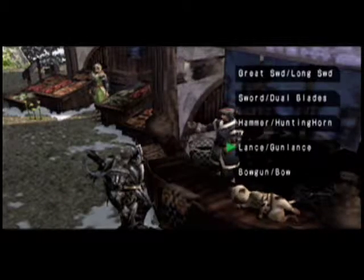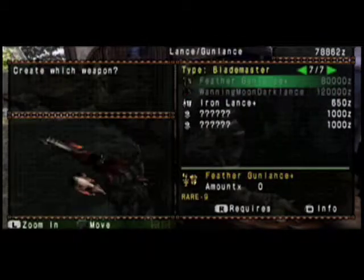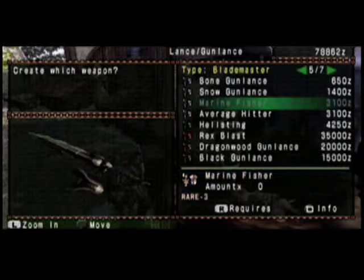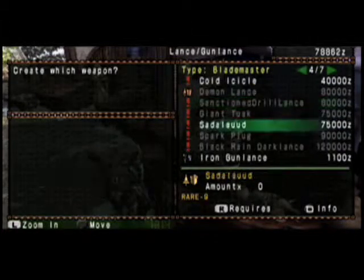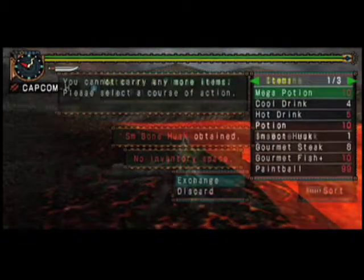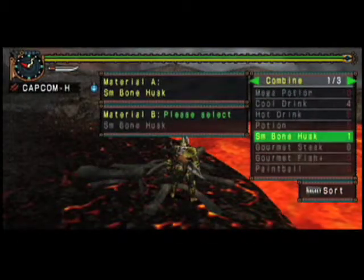You can buy weapons and armor sets with money you received for completing quests, more money being the key to more powerful weapons and stronger armor. Another way to increase your hunting ability is to upgrade and craft your own weapons and armor with items you have salvaged or traded for.